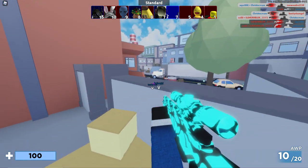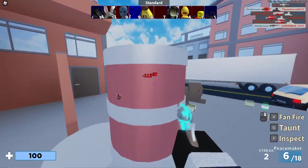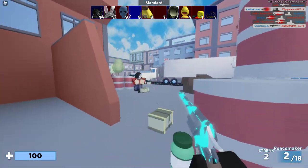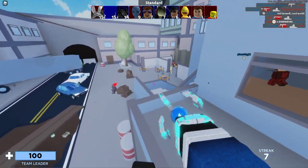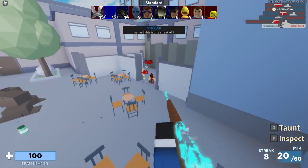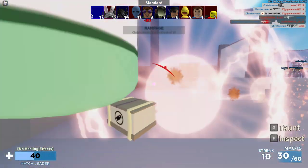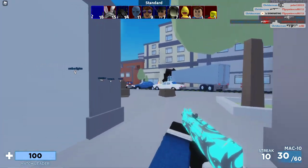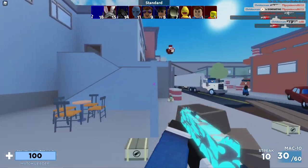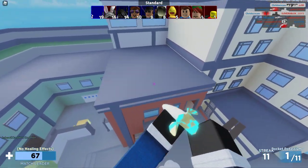Something I used to do — I don't really do this anymore — is if I die because I miss my shot, I would backspace. Sometimes, and this is optional, you don't have to do this — I would constantly backspace on the same gun over and over again. So like if I got the deagle, I would just use that gun for the whole rest of the game, nothing else, just to practice with it.